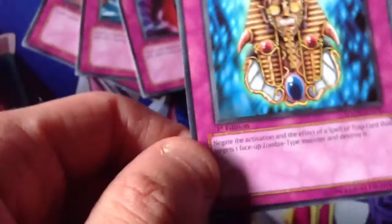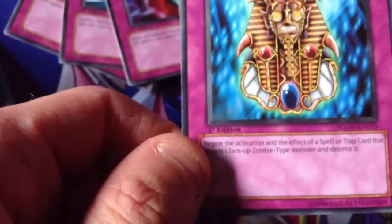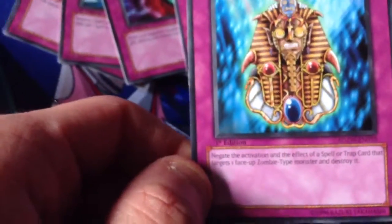And for traps: Imperial Eye Roll, Dust Tornado, Bottomless Trap Hole, two Tên Mask — what the heck does this do — Waboku, an effective soul card with face of a monster, Lava Golem, and Magical Arm Shield.